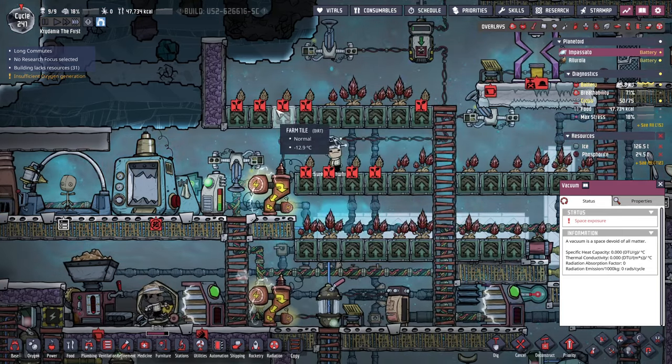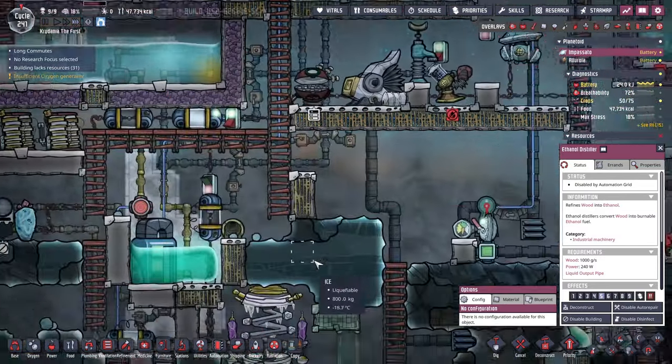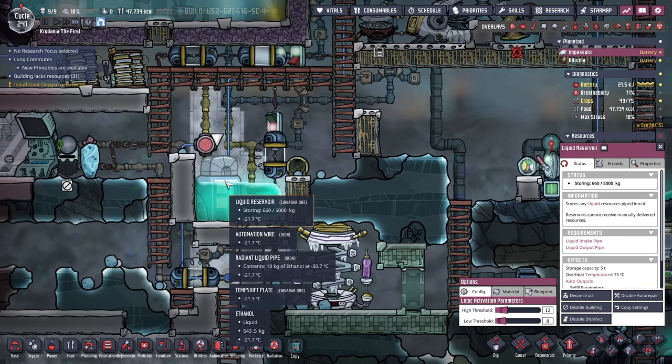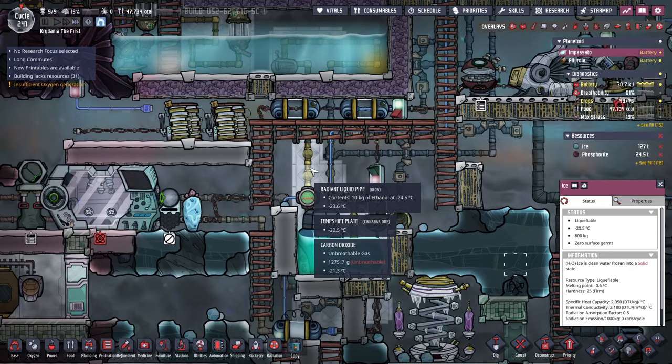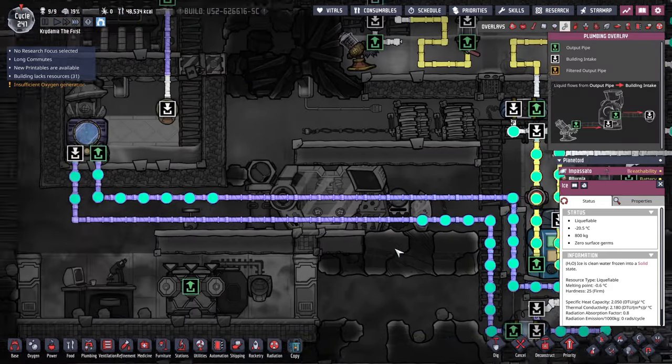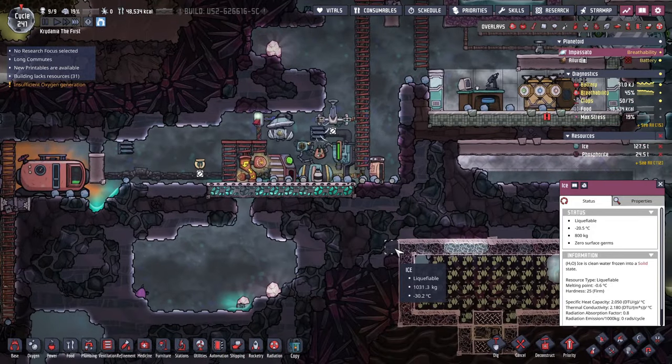What's up with the temperature here? How did this get so warm? Oh, it's warm because the ethanol distiller was adding some back in. But I think it should be good now — that's the hope anyway.